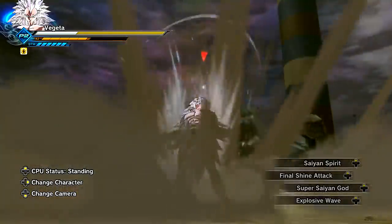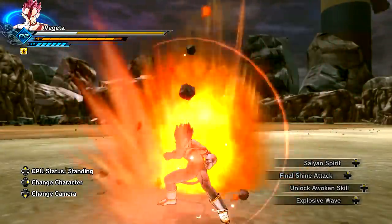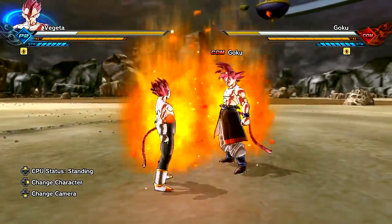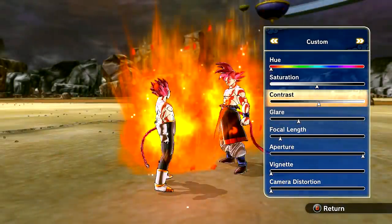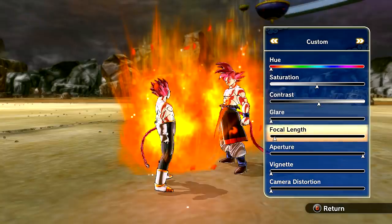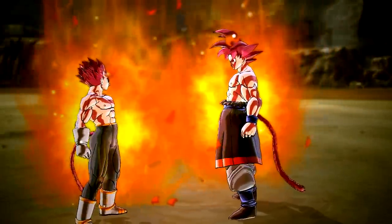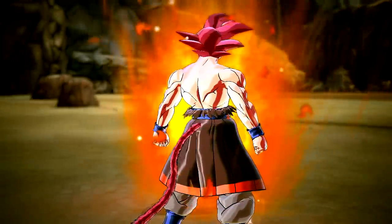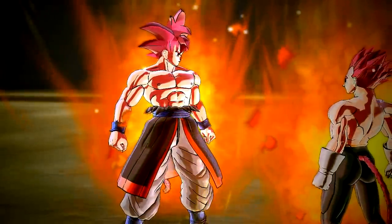Let's go God form — you guys know how sick God Vegeta looks. Oh my goodness, now that is what I'm talking about. Let's do a little photo mode here just because it looks way too cool. Saturation up just a little bit, glare all the way down, vignette up a little bit. The two gods facing off against each other, looking absolutely immaculate and beautiful. Vegeta just looks like Goku's son or something — like 'Yes, father, it is I, Vegeta.' My name is Goku, I'm raised on planet Earth.